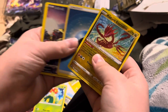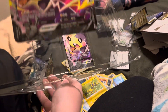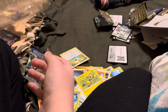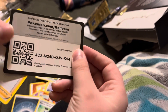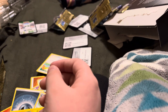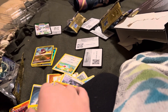That was that. This is what we got from all the packs, and this is what we got from the box — the four corners of the Morpiko card, a code card, and the Professor Burnett promo. Those were our findings. I'm gonna go put these in sleeves. Hope you guys have a good day. I'll see you guys next time. Goodbye.